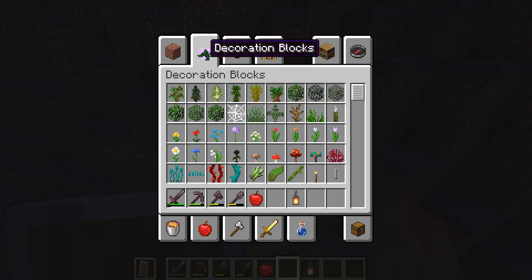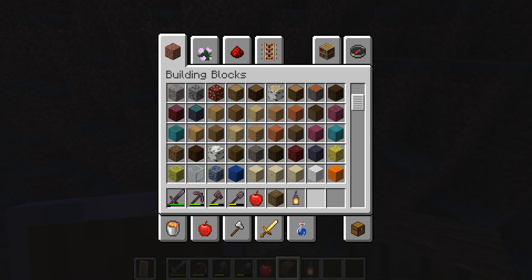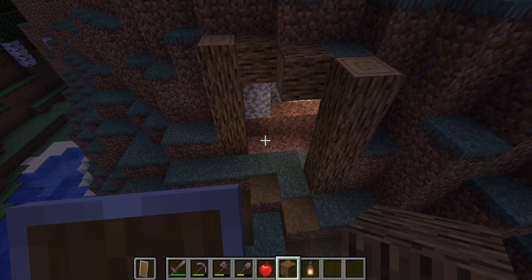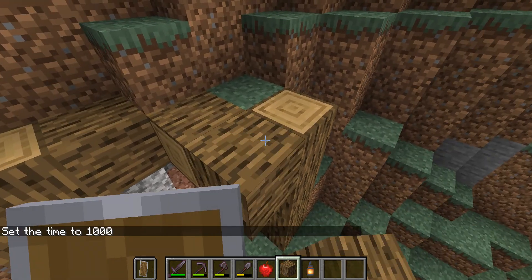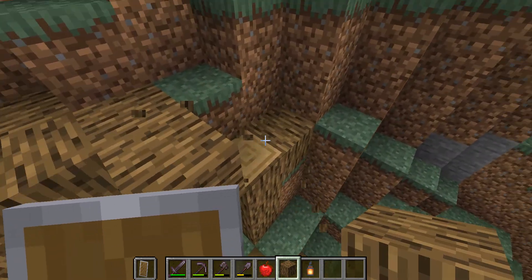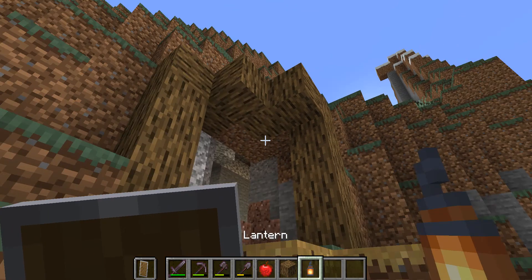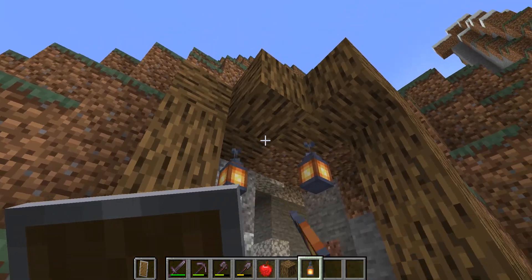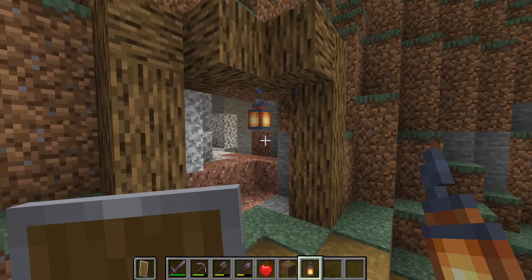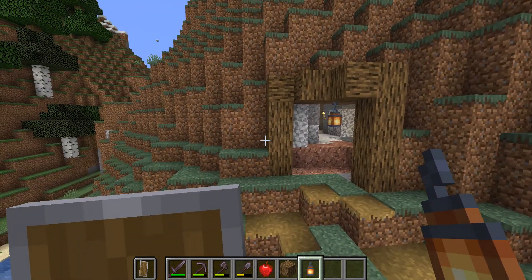Okay, we're just gonna have to imagine for now. Oh wait, those were right there the whole time. Let's add our blocks right there — looks kind of like this. Pop your lantern in the middle, or wherever you want it. I'm personally gonna put it right there. Now that you have this, this is just the entrance to my mine.